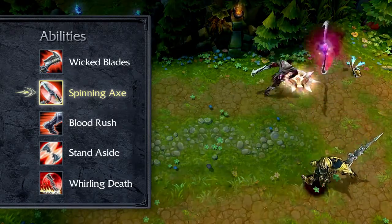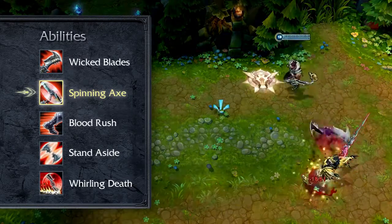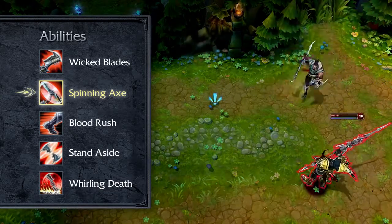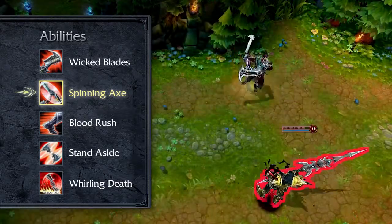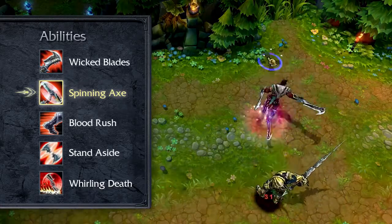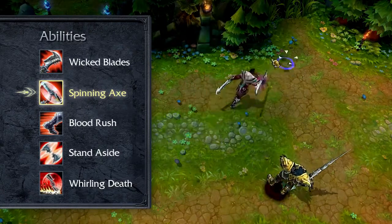If Draven catches this ricocheted axe, his next basic attack will automatically throw another spinning axe. If Draven throws and catches axes long enough, he can have up to two spinning axes at once. Spinning Axe will lead Draven, so if he's standing still it will fall close by, and if he's running it will fall along his path. As Draven's main damage tool, I take Spinning Axe at level 1 and max it immediately.